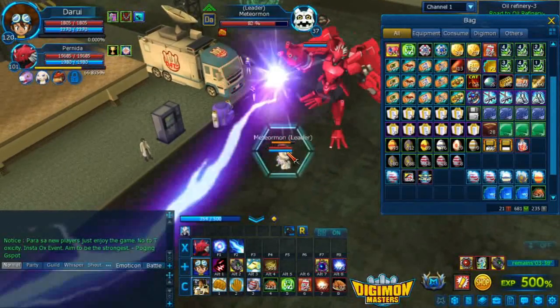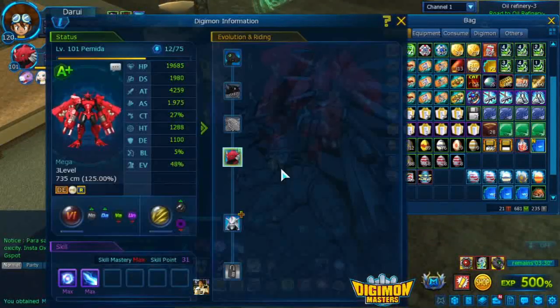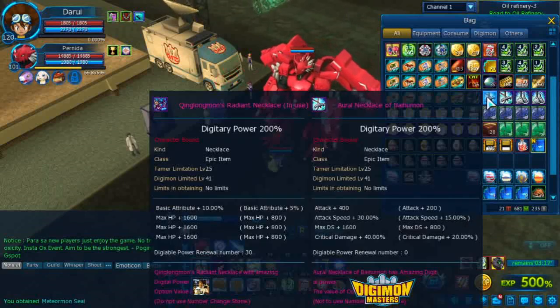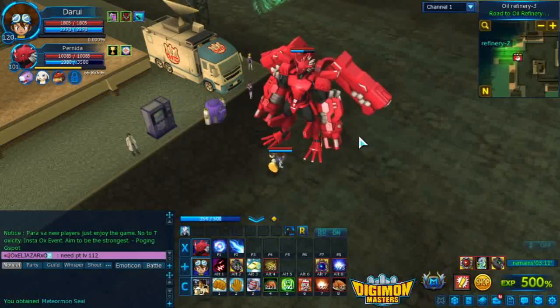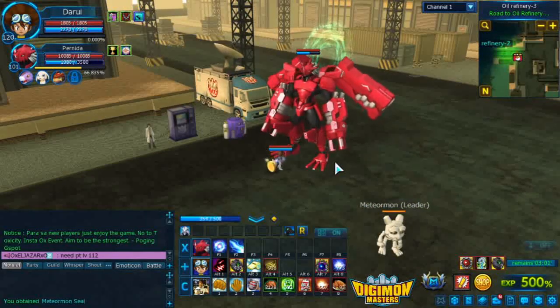As you all can see, I already have a Blitz Greymon on my side. But this is a level 3 hatch at 1 to 5%. If you're wondering why I used a growth fruit on this one — I got nothing to do with my growth fruit and I have 3 of those from events, and I got no Digimon to use them on.